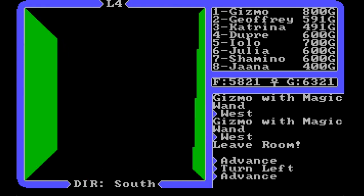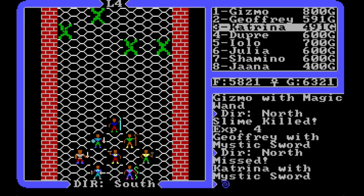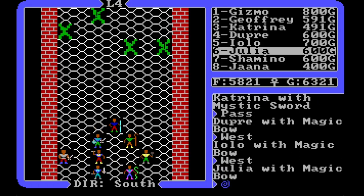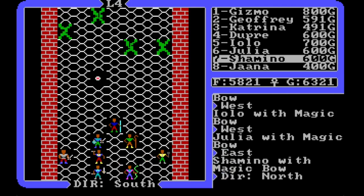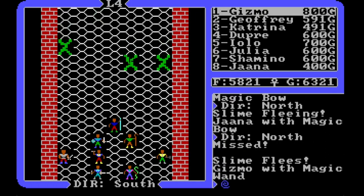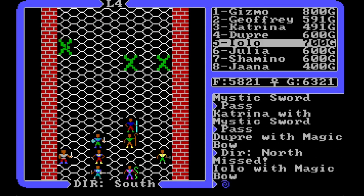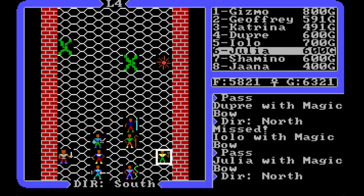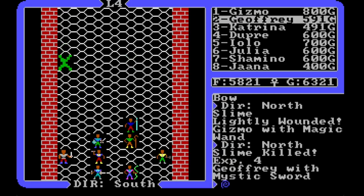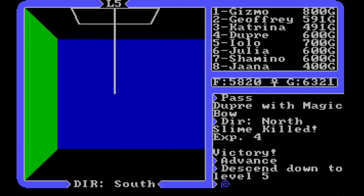So that's level four. We got some more slimes — not you, not you, and not you Katrina. Sorry. That slime's fleeing and he's gone. That one's done, that one's slightly wounded — a little magic to the face. I don't know that they have faces. All right, descend to level five.